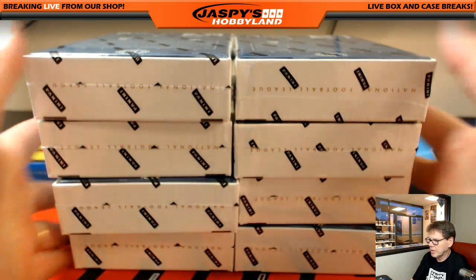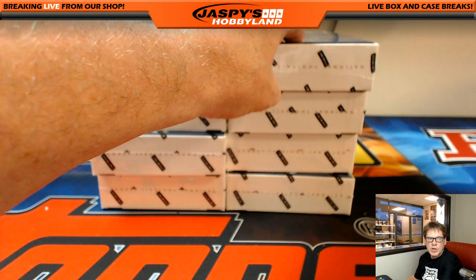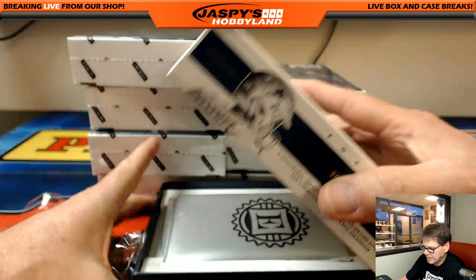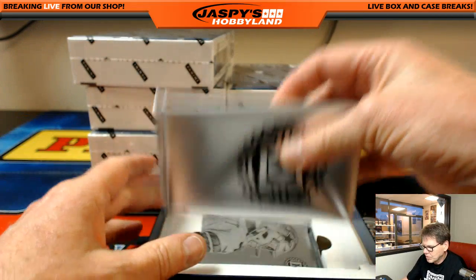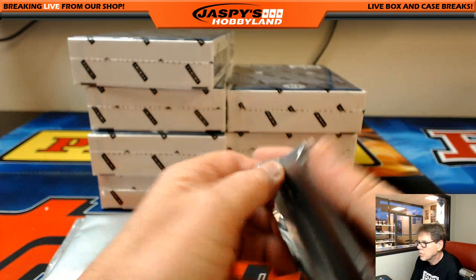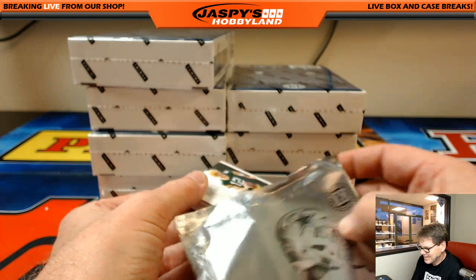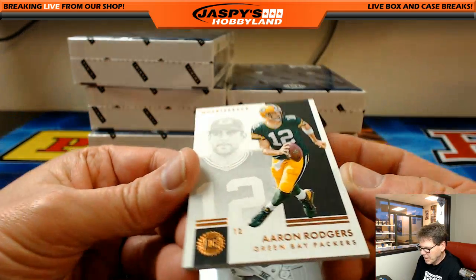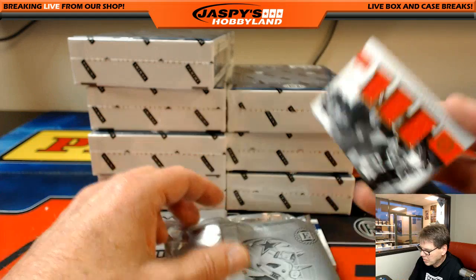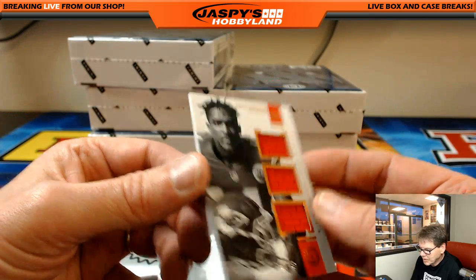There are the boxes. Good luck everybody. First up, Aaron Rodgers Packers — very nice. A triple, Demarcus Robinson, 19 out of 49 — pretty nice, going out to the KC Chiefs.